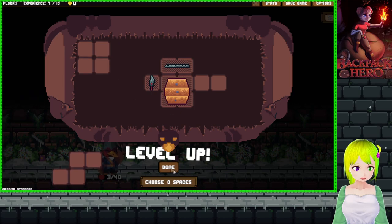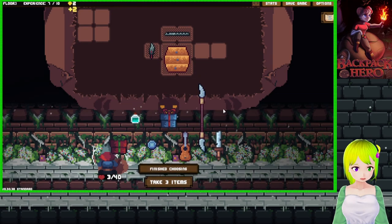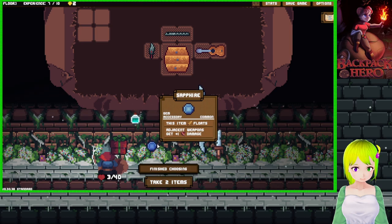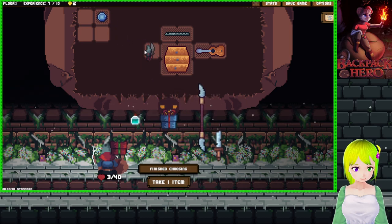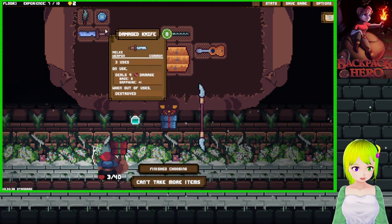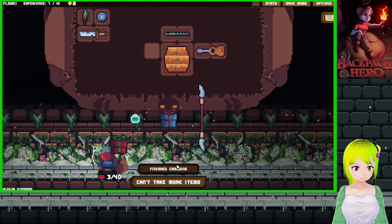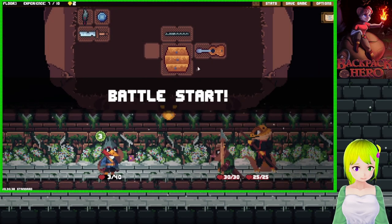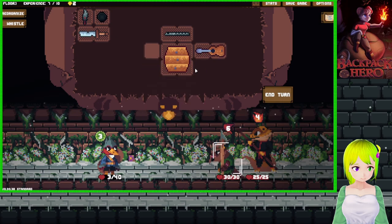Speaking of square, let's go ahead and put a square up there. Get items - so after every battle you get items to choose from. You can rotate them in your bag however you want. This floats - adjacent weapons get plus one damage. The guitar can be used for free every turn, so that's good.